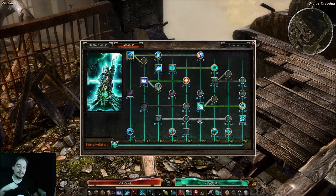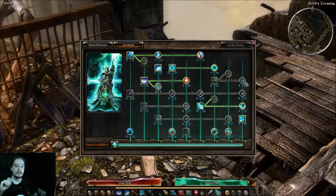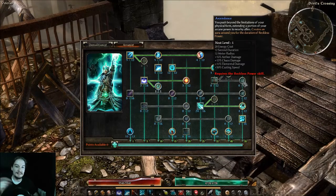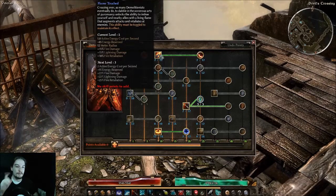For modifier one-pointers in the Arcanist tree, I highly recommend a point in Conversion if you've gone that deep — you'll get reductions to durations of nasty effects, specifically slow resistance, and also reduced stuns and freezes. For Reckless Power, one point in Ascendance provides those bonuses and also gives a short-term aura in group play, which is really nice to have.